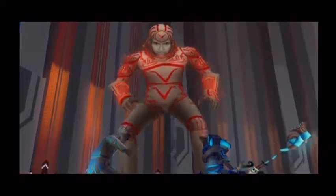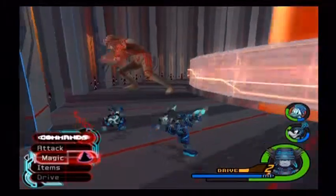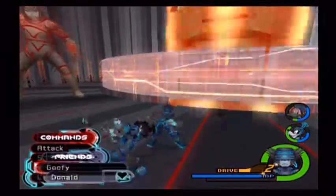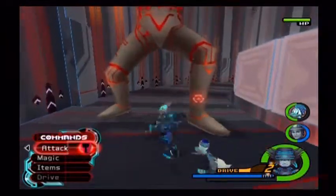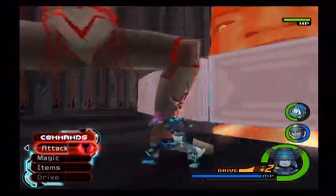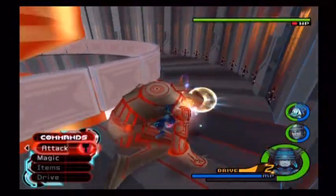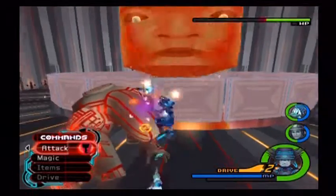Now, this boss fight's actually pretty unique — I like the way they did this. This is actually going to be a time where you do want Tron in your main party. So I'm going to drop Goofy in order to get him. Just let me get him to wait so I can leave the party commands and drop Goofy. The reason why we want to do that is so I can use the setup command. Okay, so we do attack Sark's legs — when we attack both, he'll drop down and we'll be able to deplete his health bar and knock him out temporarily.